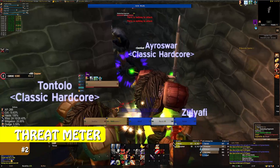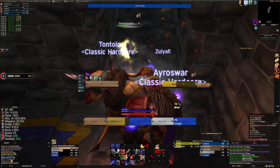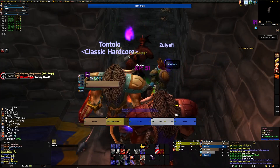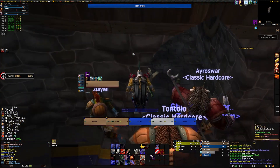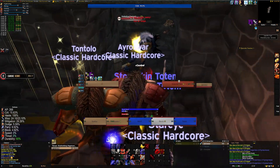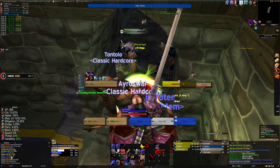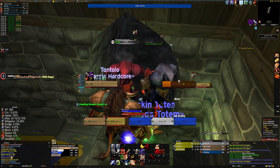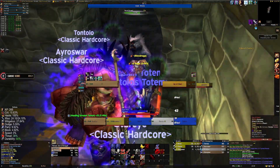I want to talk about using a threat meter. A lot of people use things like threat-based nameplates to understand that they have aggro on a mob, and that is excellent. However, what this doesn't tell you is the actual numerical values of threat that you have against a target. Sometimes you will have percentage values, which are certainly helpful, but an actual numerical value cannot be beaten for being able to visualise the amount of threat you're generating with any given ability, or just how far of a lead you have on the next person on the threat meter.